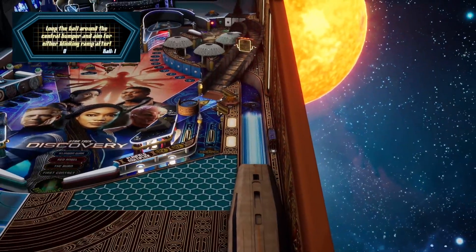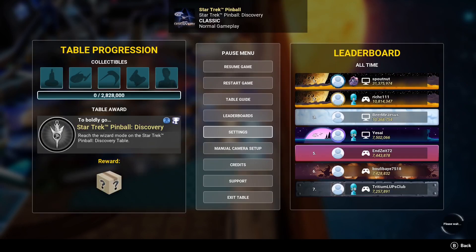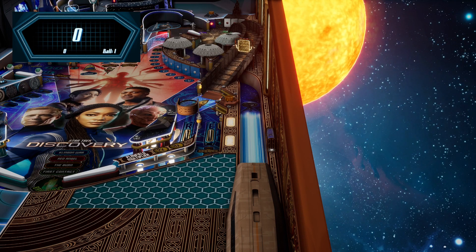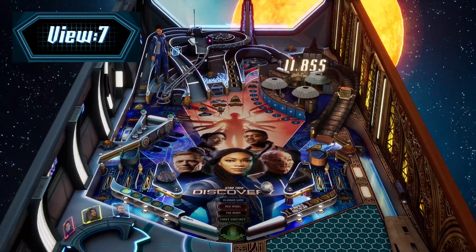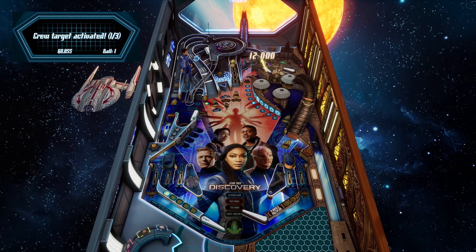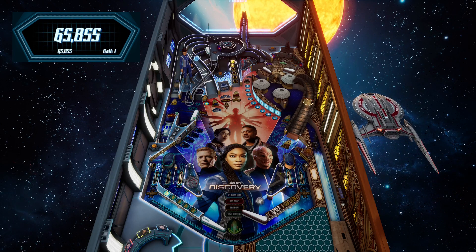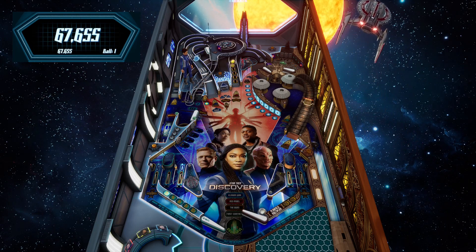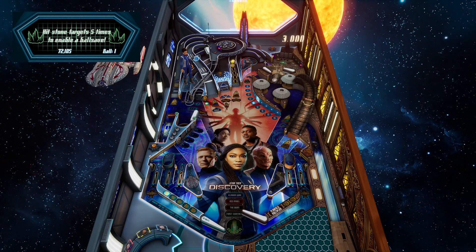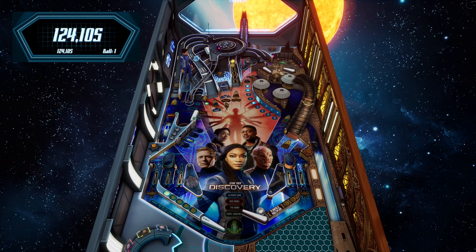Pretty funky stuff. Let me make sure the dot matrix display is large — yeah, dot matrix is large. View 2 is my preferred view. Whoa, look at that! Look — when you click the right flipper there's like a gobble hole, and a flipper thing opens it. That's insane. Plus you have another upper mini playfield on the right.